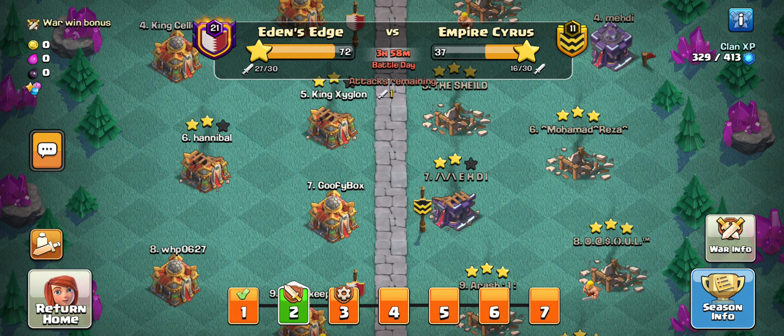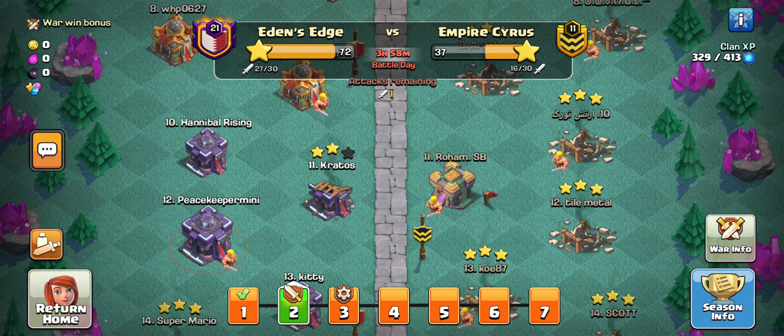Welcome to the top 15. We are on CWL Day 2 versus Empire Circus and Cycerus, and we are currently 7-3-7. It's prior mismatches, so this is how most of this bout will be. We've been on both sides, so we know how to be mismatched and basically know how to face mismatches.